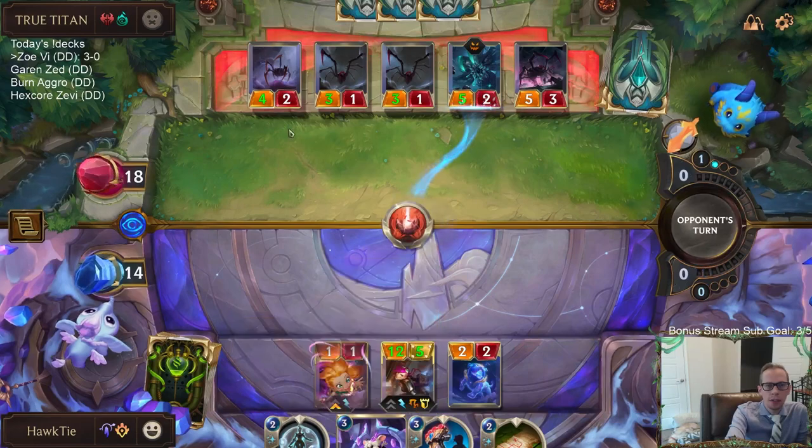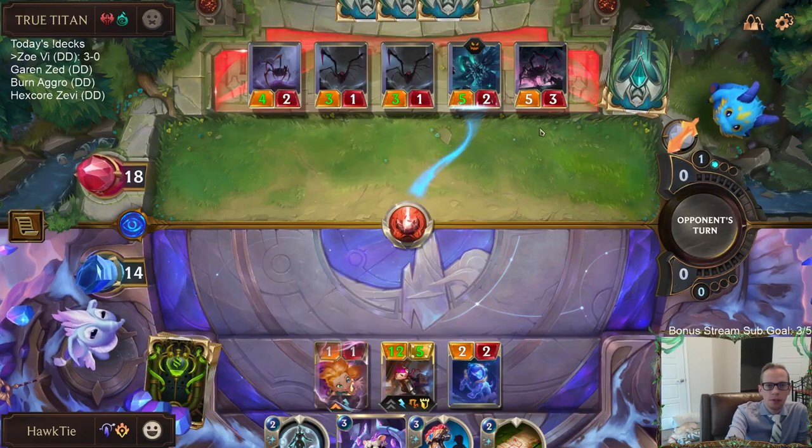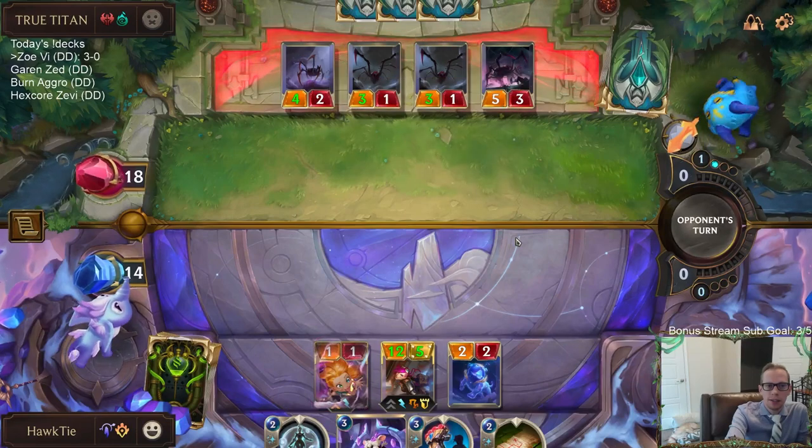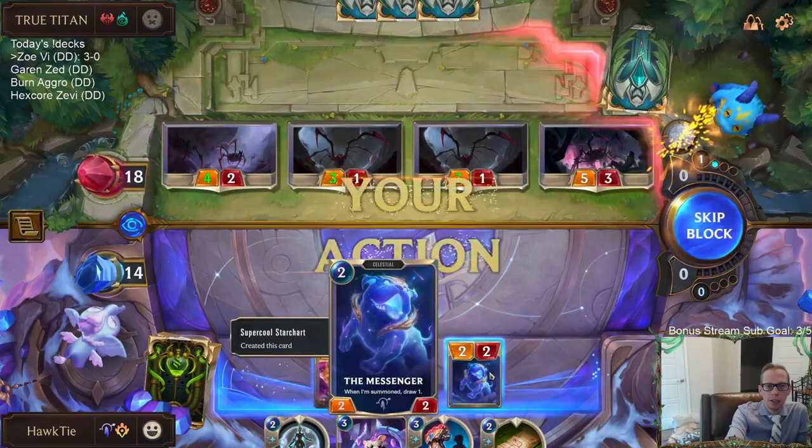My plan is to have Mentor block their 4/2, Vi block their 5/3, and Zoe either block a 3/1 or just take 6.